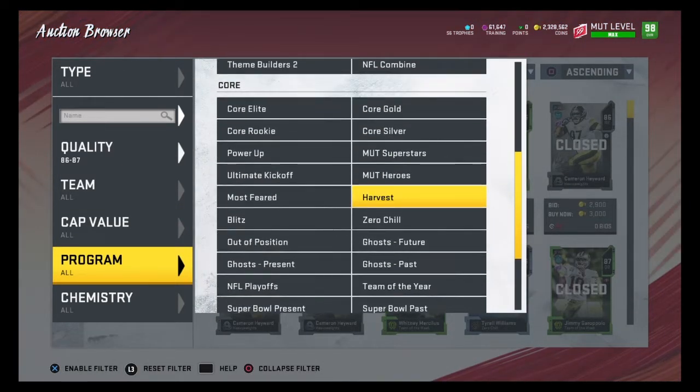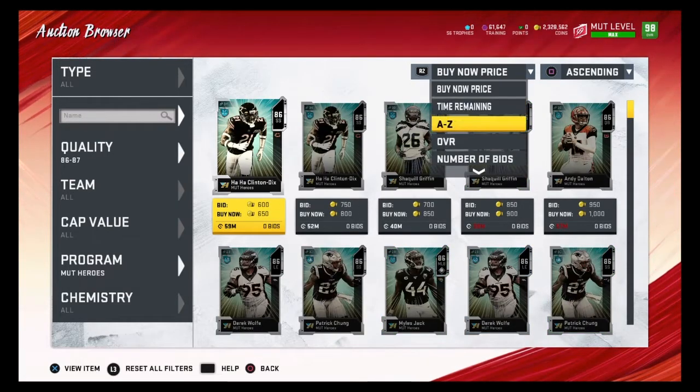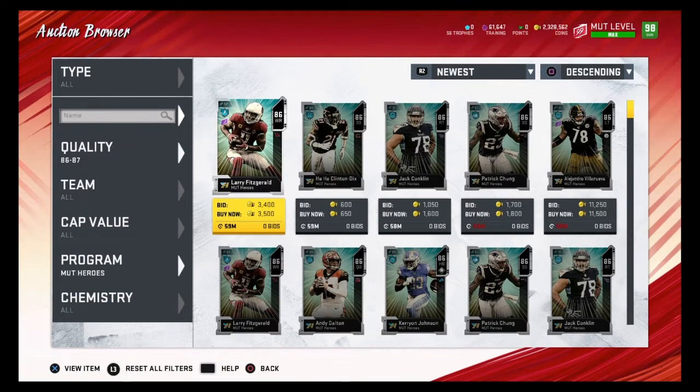Some of my favorite filters are Mutt Heroes. A quick tip: when you're filtering through these trying to find the cheapest training, you want to go to 'newest' and then look at the bottom left-hand corner of the screen. You'll see '59 minutes,' which means you're looking at the newest listings.